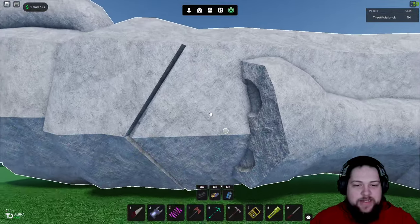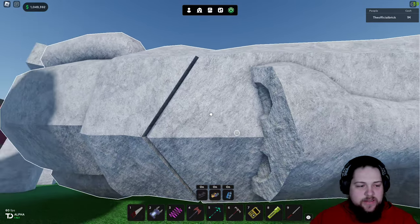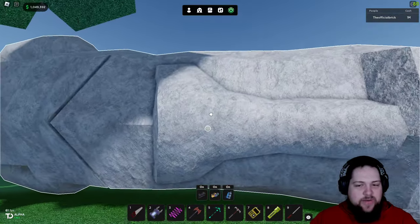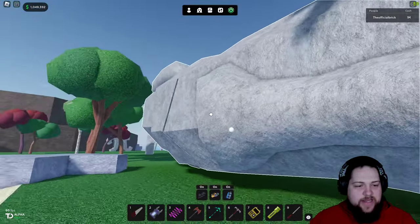Lift up just a little bit and you can start pulling it. Come over here. If you don't know how to get the moai, you need the refined scuba tank. You'll find this island off the spawn area of the lands.